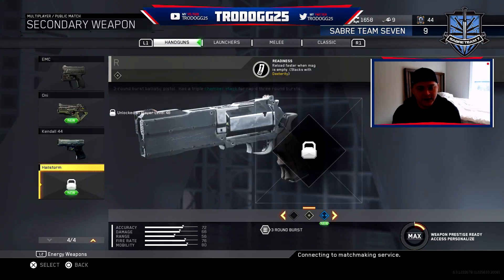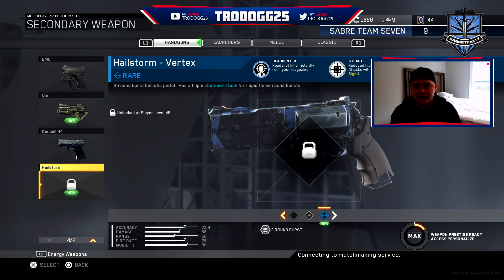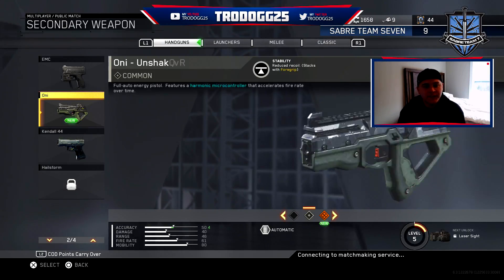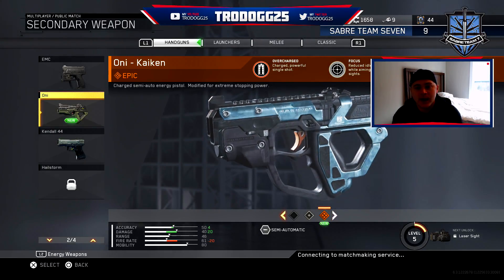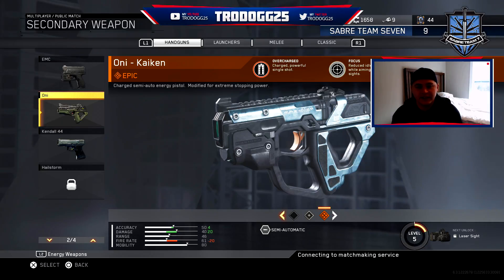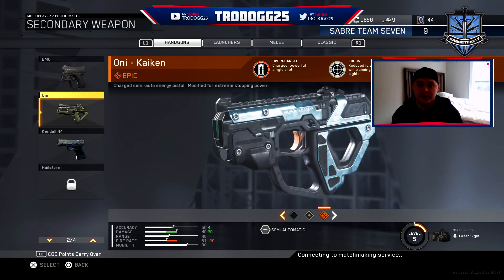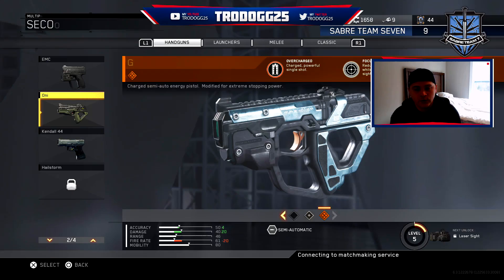And then we ended up getting the Hellstorm here which is also going to refill our magazine when we get a kill by headshot, and then it reduces the hipfire spread, so that one's pretty cool. But then we got the Oni — the highest one. It says charge power single shot, so this is actually going to be pretty cool — we're going to have to try this out in a game. It seems like instead of doing a burst it does one big shot and pretty much kills people. It's got relatively high damage — increases the damage by a third, so it's now at 60. And it also reduces the sway so we can aim a little bit better. I'm digging that.